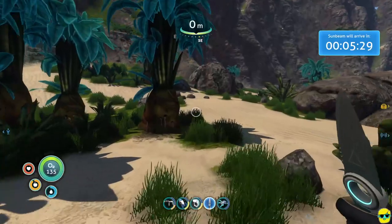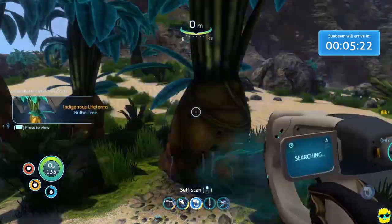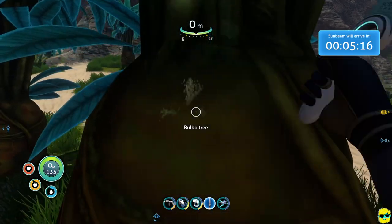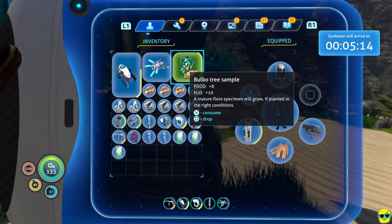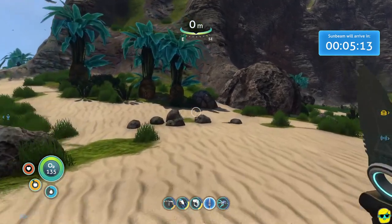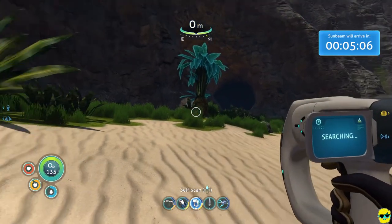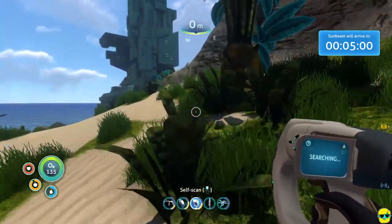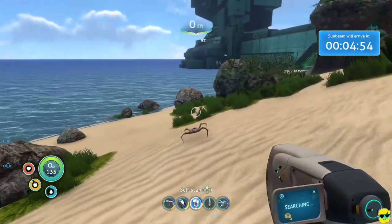We're chilling on the island and there's a bunch of stuff to examine — like these bulbo trees. Scan them, and you might want to snip it and pick up a bulbo tree sample. This is something you can plant in your base when you have the right technology. It's one of the best things you can grow to eat in the game because it gives you a little bit of water and it's easy to grow.